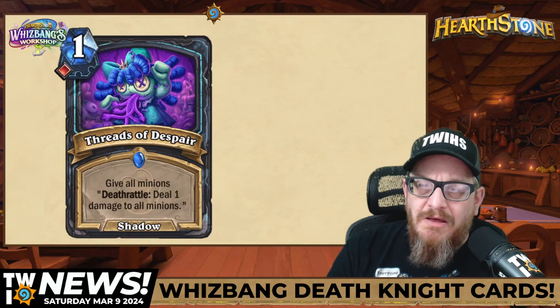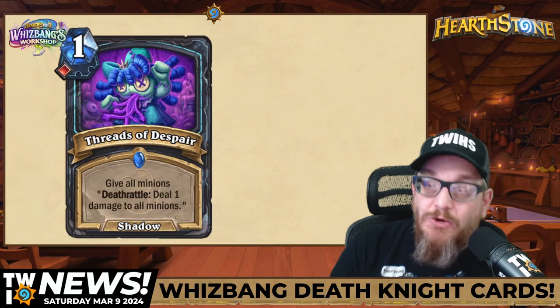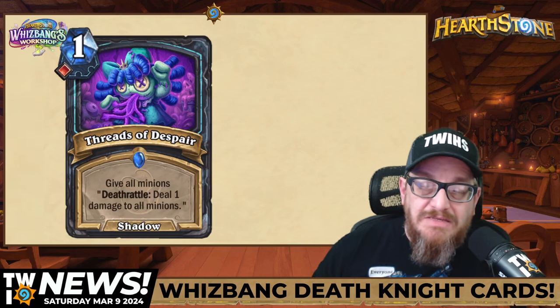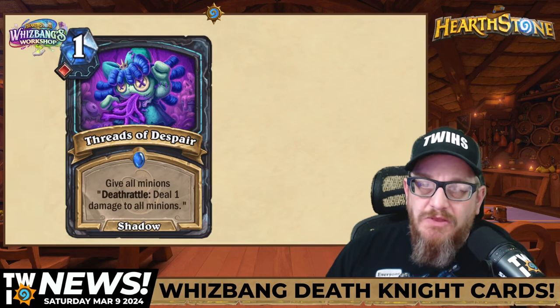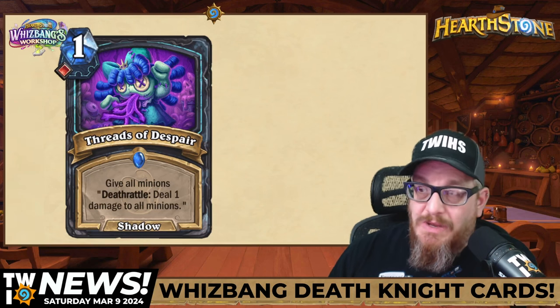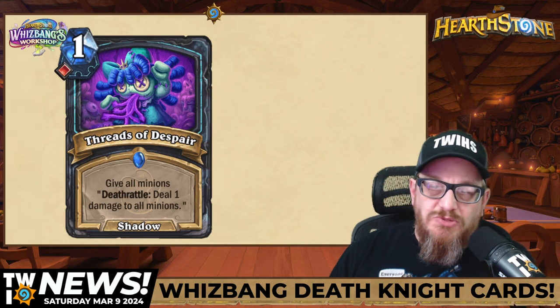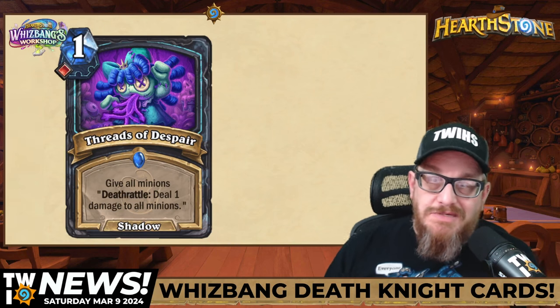Next up, one mana Threads of Despair — Shadow Spell. Give all minions Deathrattle: deal one damage to all minions. That's cool. This is a board clear — if you're doing things right, this is absolutely a board clear, because it's not just your minions, it's not just enemy minions, it's every minion. So be mindful of that. I've run into situations before where I run those things not realizing — oh wait, this is going to kill my stuff too.